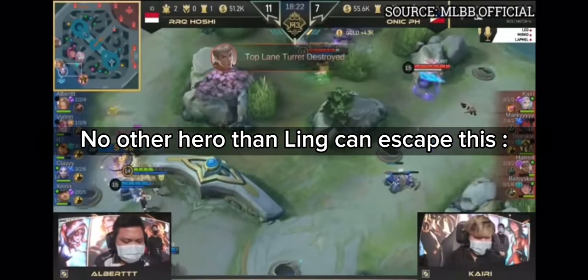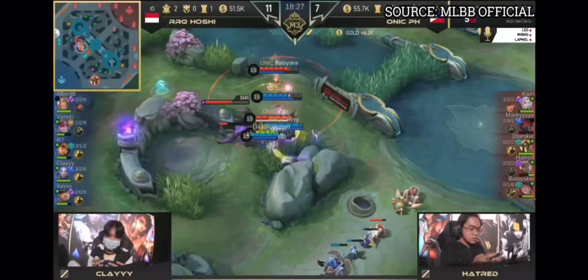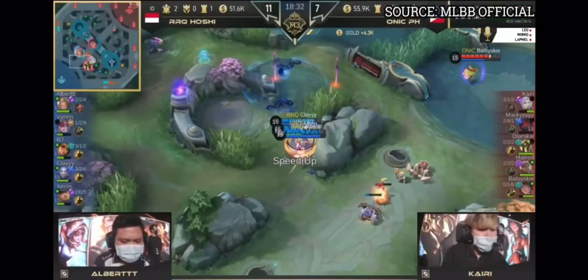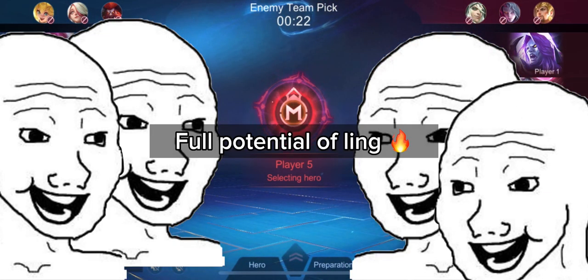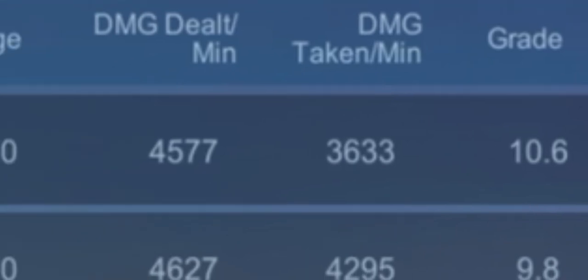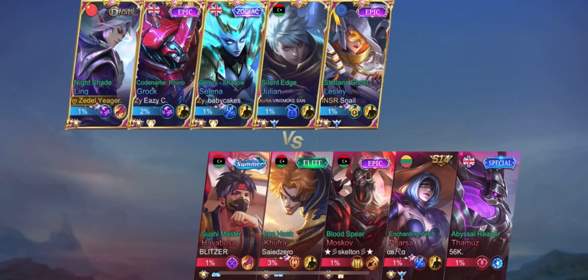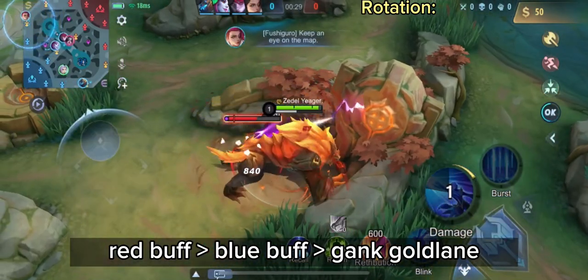No other hero can use his qualities like Ling can. I promise you that when you master Ling, your score will be higher and the damage you deal will be higher too. With this gameplay I will try to show you the points I mentioned before to master the best playstyle for Ling. Let's go. Start with the red buff, then rotate to gank the gold lane — always do this trick.